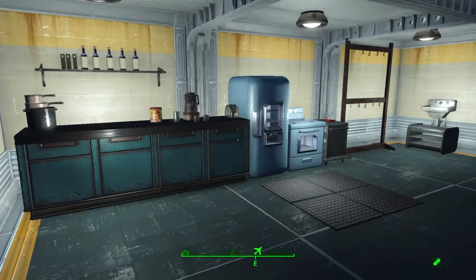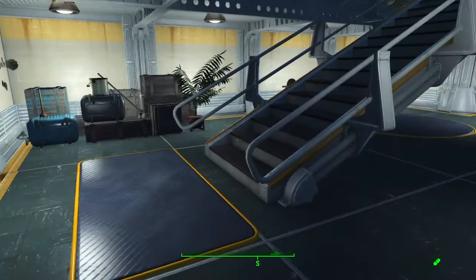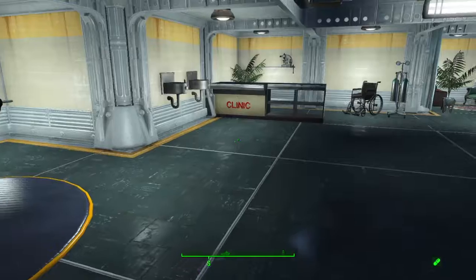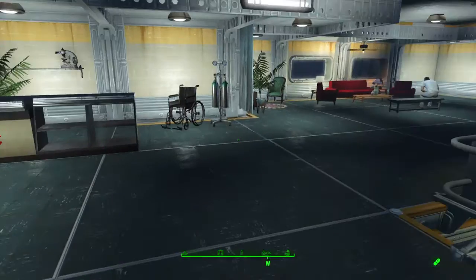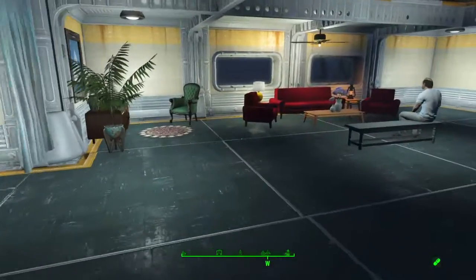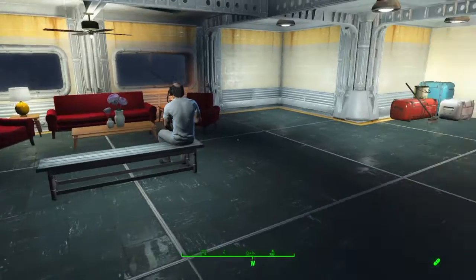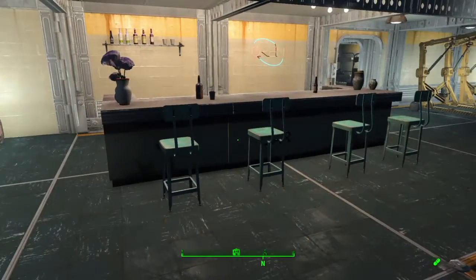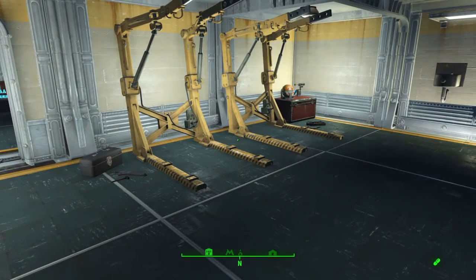Off to the left over here is just a little simple kitchen — nothing special. We have some storage, and then a little workout area. In the back left corner of the building we have our clinic. And then in the very back we have our little living room area. Of course off to the right over here we have a bar — every settlement needs a bar. And then our power armor station.